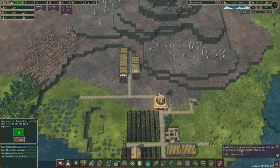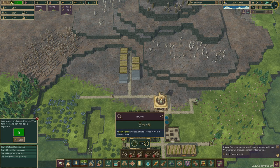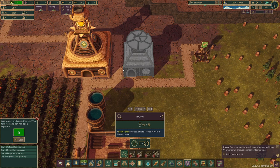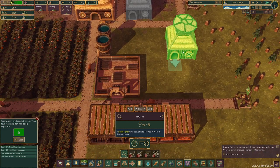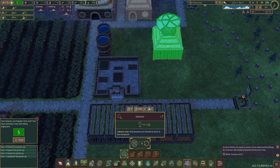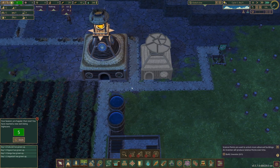The beavers are happier than ever — we've reached a new well-being high score of 3. There's an achievement: 'Iron Teeth' — reach average well-being of 15 while playing folk tales. As more beavers find homes, happiness increases. The tutorial says science points unlock more advanced buildings, and an inventor building will produce science points over time. Only beavers — not humans — are allowed to work there. I place it near the center.